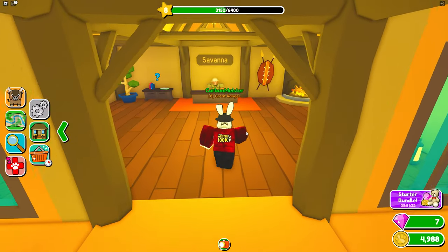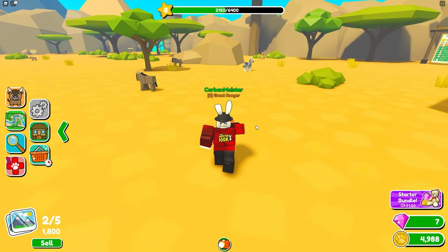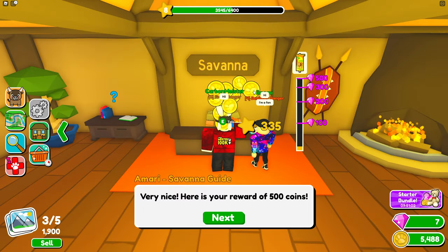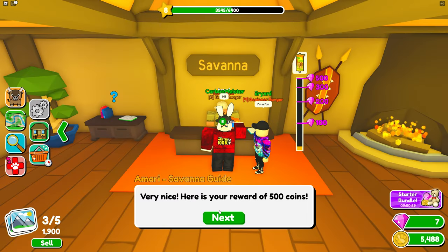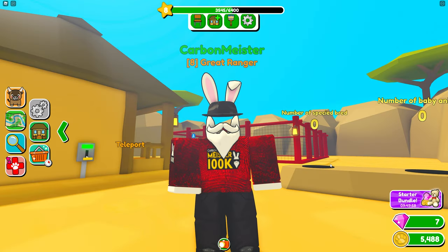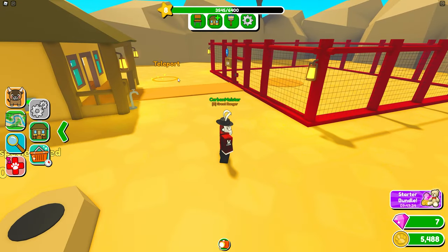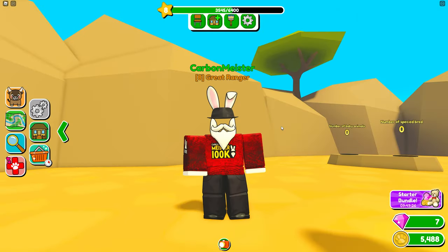We're still missing one animal in the savannah to complete that index. There's also a help desk in the enclosure with explanations for everything. I still need one more animal to finish the current quest. If you want to see more content on this game, let me know — I'd love to cover the enclosure customization and getting more animals.